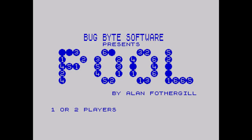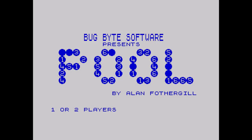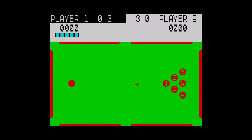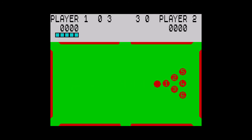You can play with another person, taking turns, or just in single player mode — either way the game works the same. The view is from directly above the table, and you begin with a cue ball and 6 other numbered balls. A small crosshair indicates where the shot will be aimed, and a power meter continually steps through the 5 options.